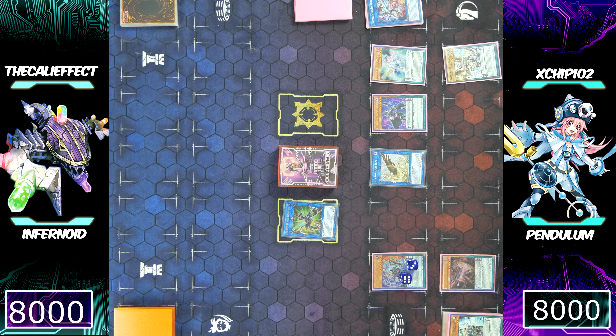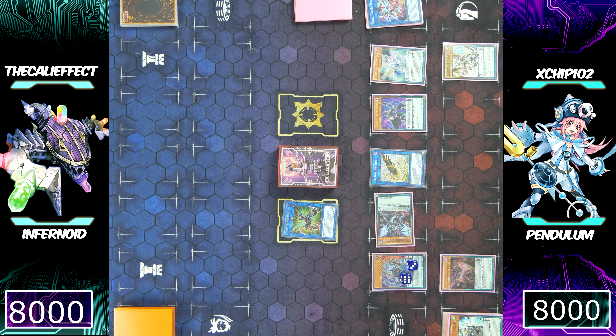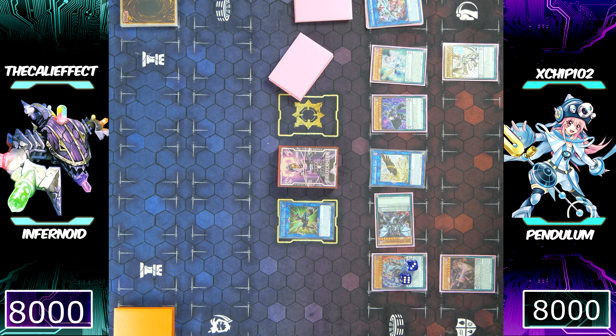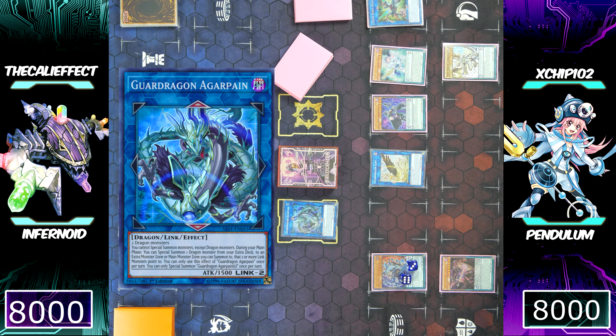Chip just so happened to banish his Luster Pendulum and Distrudo — he's actually forced to special summon Aether to his side of the field. He looked at his banished cards from Desires; he's forced to special summon Aether. Some people might say that's the worst Desires ever — you banished both low scales and your dragon targets other than Aether — but still, it was two free cards. As long as he didn't draw double Desires with his two free cards, he's fine.